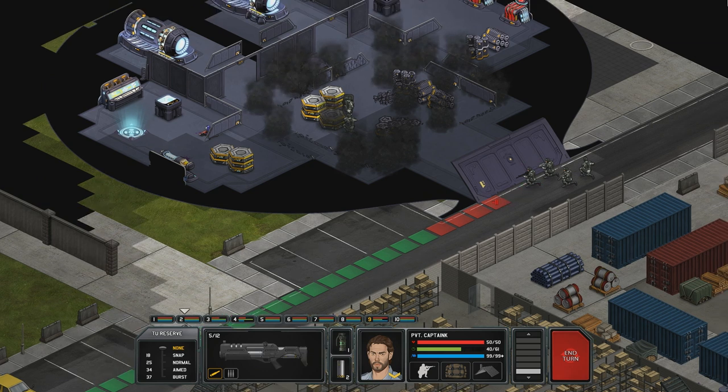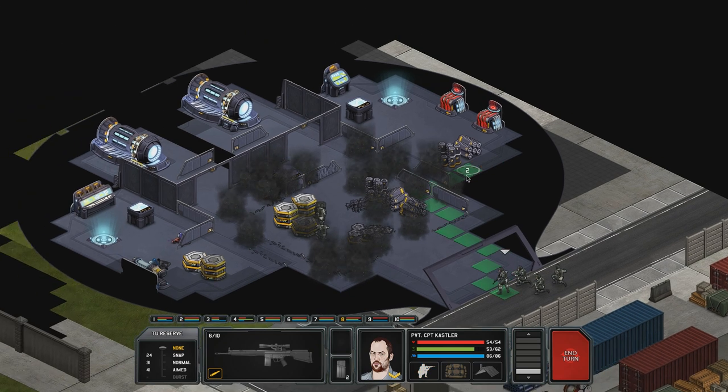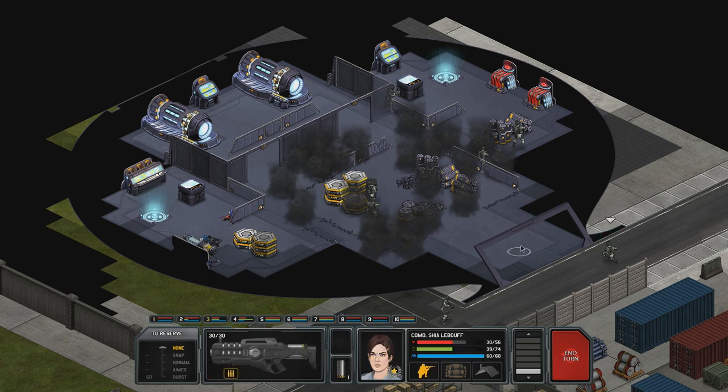Captain K, run! Riyamu needs to reload - you don't see that often, that's pretty awesome. Let's get ready to go through the teleporters. Major Battle Bunny is just going to watch the teleporters for now. Major Riyamu - no really good place to position, but this is okay because you've got a lot of obstacles between you and that teleporter, and you can crouch. Shia LaBeouf, I would like her to go this way so we can have sort of equal firepower on both sides.